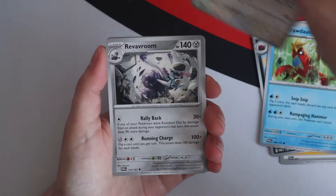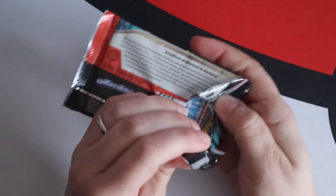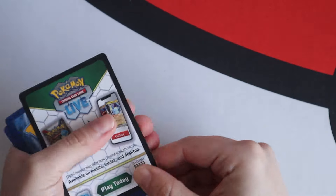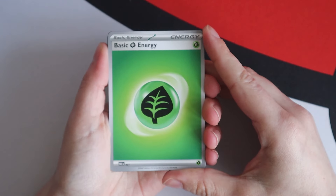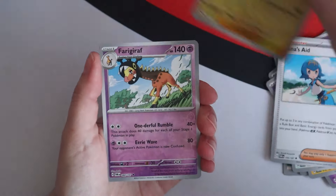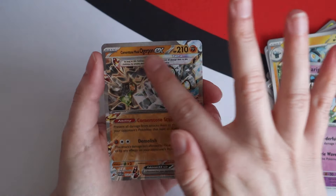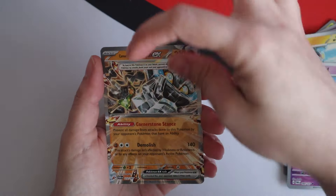Chimecho, Whirlipede. Oh, Farfetch'd. It is just really not my set. And I know people love Sinister. I prefer the old ones. I'm not into matcha — it is definitely not a flavour that I enjoy. Sunkern, Abra. Breloom Bolt — oh, that's great art. As is that Snorlax. I still enjoy the art though. And then we've got a Cornerstone Mask Ogerpon EX. The way that that's the full name makes me feel a bit uncomfortable — it's very squished in there.